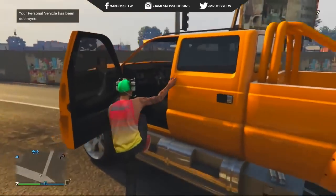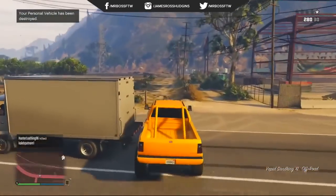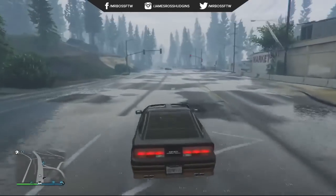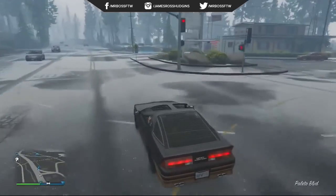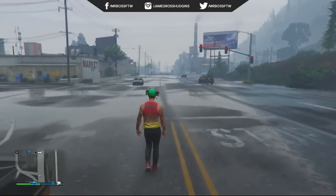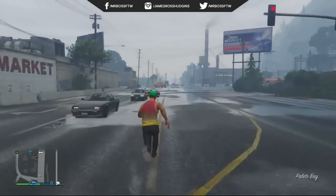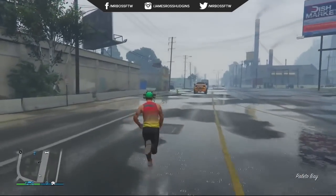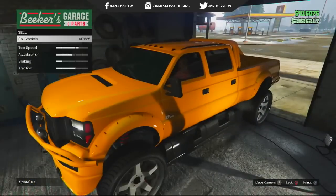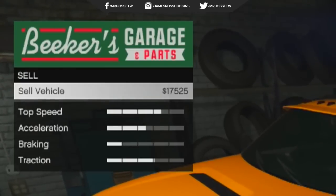Our next vehicle is going to be the Vapid Sand King XL, and this can be found up in Palito Bay. The spawn location is technically located right next to the Palito Bay Ammunation store. Like the Dubsta, this is going to come out during the day — 9 a.m. to 5 p.m. is typically your best bet. I didn't have any luck driving by and finding it, but what I did is I actually went down to the end of the street kind of towards that statue, turned around, waited, and eventually a modded version of the Sand King did come out. It was the yellowish-orange variant. There's also a blue version with a camper shell that could spawn.